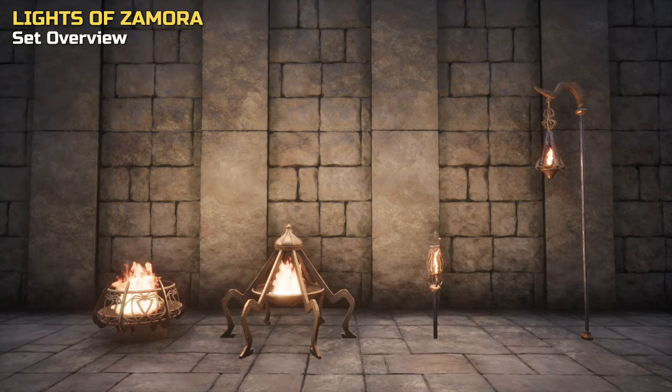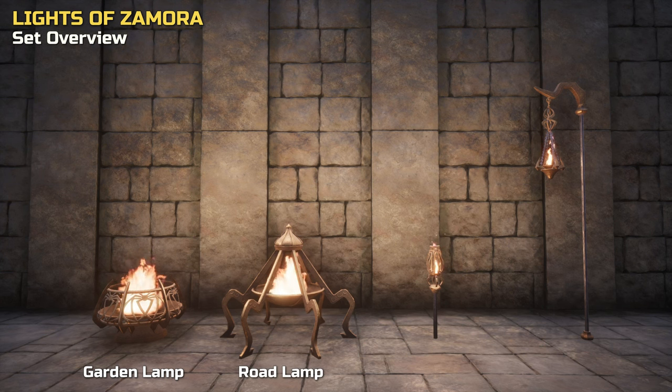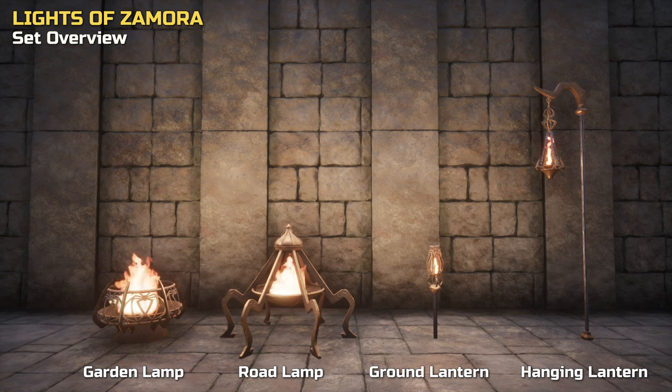Before looking at each new item in more detail and showing them in the dark, here's an overview. Once purchased, you can find the recipes under the Ancestral Knowledge category. Starting on the left: we have a Samorian Garden Lamp, then a Samorian Road Lamp, then a Samorian Ground Lantern, and finally a Samorian Hanging Lantern — which is more of a standing lantern.